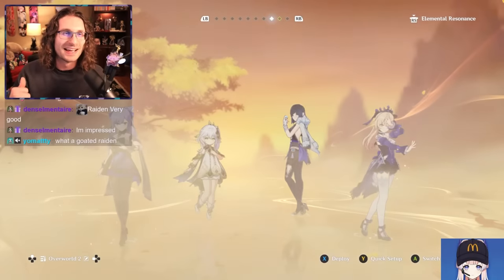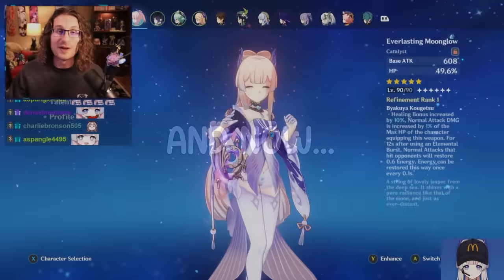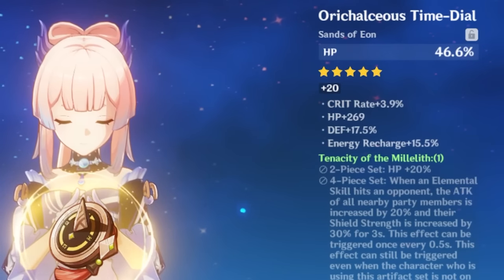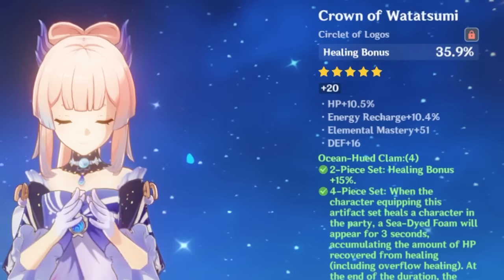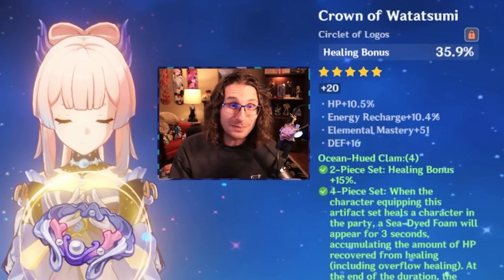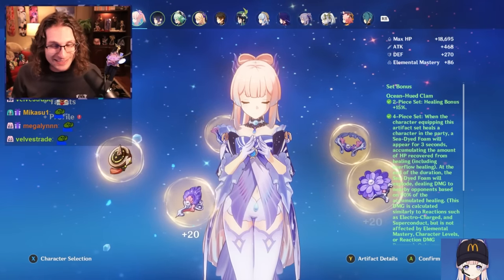It is time to get into some of the biggest, hardest hitting ones that we have on the account. Let's go to Kokomi — the C6 Queen, the Crown Jewel — who had nothing on her before. We are on Everlasting Moonglow. We've got her a full set on Ocean-Hued Clam: HP Sands with 15% Energy Recharge, Hydro Damage Goblet with 14% HP, and a Healing Bonus Circlet with 10% HP and 10% ER. Coming from my own Kokomi, I am so proud of this. Four-piece Ocean-Hued, all the right DPS stats, great rolls. This Kokomi is ready to wreck.